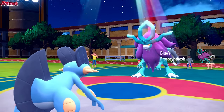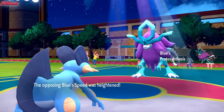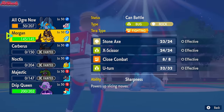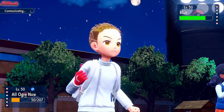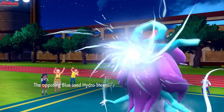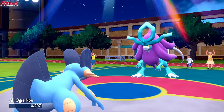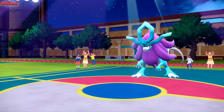Gouging Fire's Raging Fury in the sun probably does about 65-70% to us. We go for an EQ — that's going to take out the Gouging Fire no doubt. Gouging Fire goes down. Now we just have Torkoal and Walking Wake to deal with. Walking Wake is not so bad because we do have Slowking in the back. Blue the Walking Wake comes in again. I want to keep Swampert around for the Torkoal.